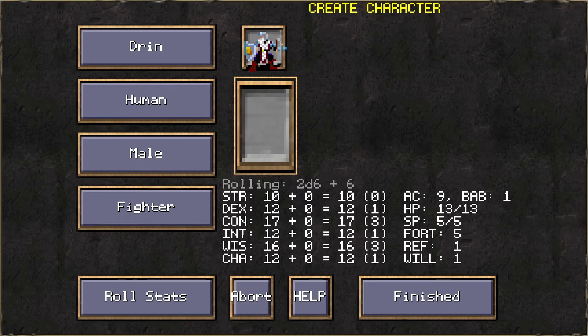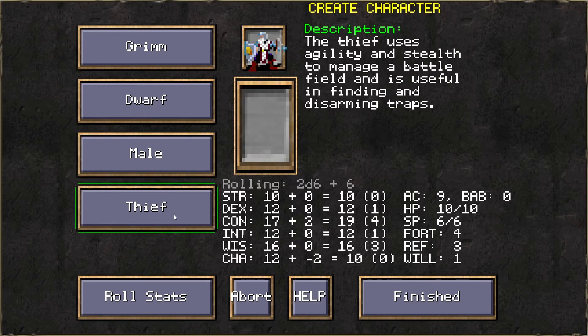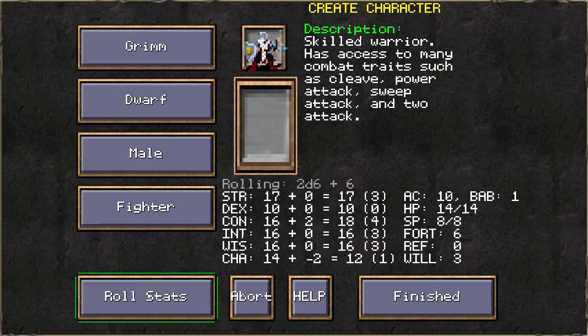Interestingly, the stat generation system has a random roll of 2d6 plus 6, which may be rolled however many times you wish. This doesn't allow for too much fine customization since you can't switch stats, but you can generally get above-average stats across the board and reroll until you see something you like. There is a Spellpoint stat which diverges from the Core SRD Vancian system, indicating a Spellpoint-based magic system.